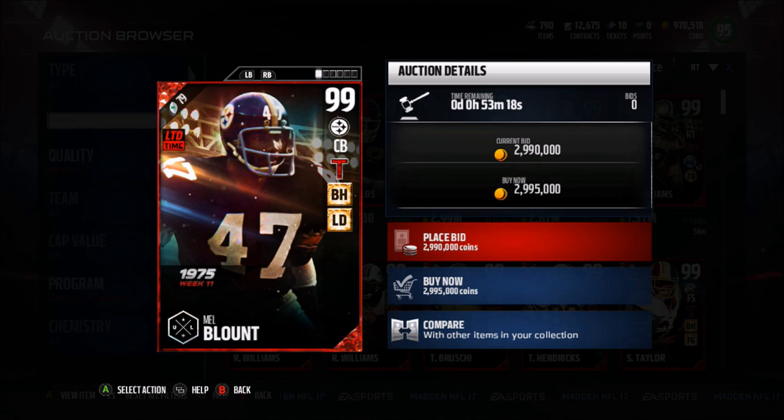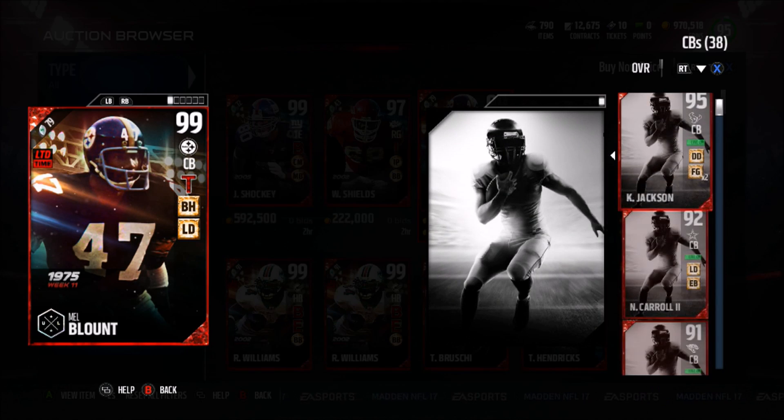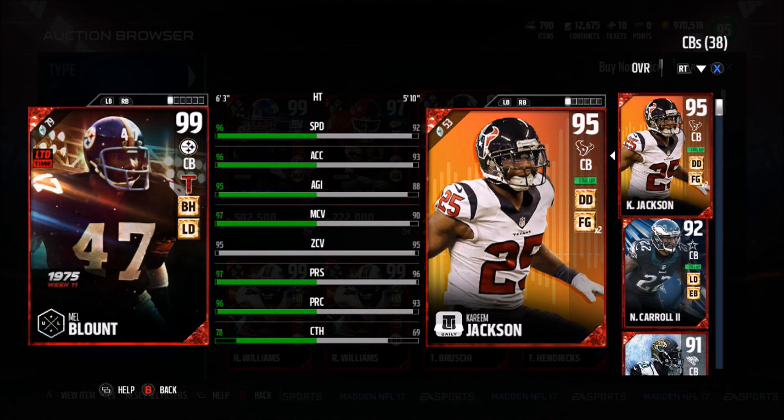It's Xerxia today with another YouTube video, and today we have Ultimate Legends Mel Blount and Eric Williams going for 3 million coins. Basically Mel Blount has Tip Drill, Picketer, and Lockdown chemistries. He has 96 speed, 96 acceleration with 95 agility, and 97 man coverage.